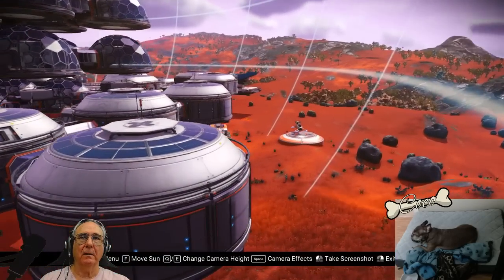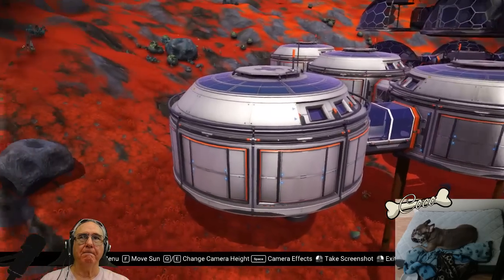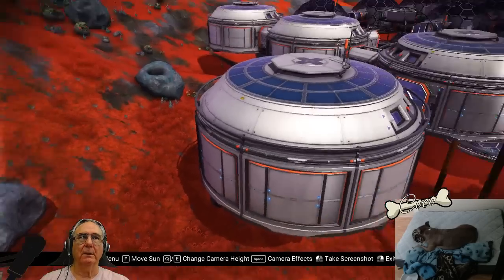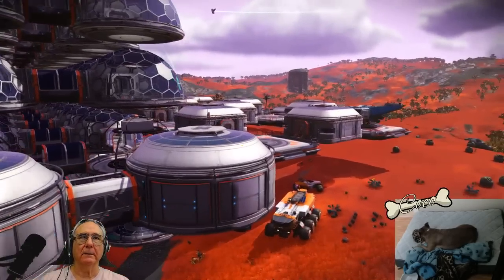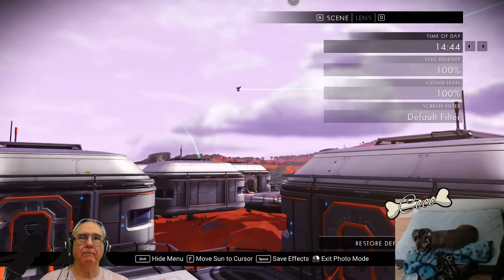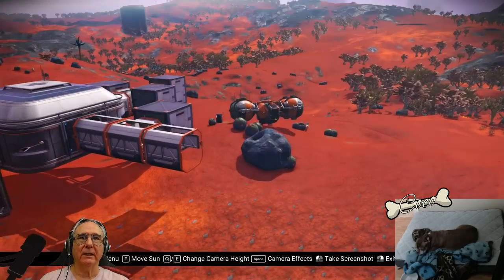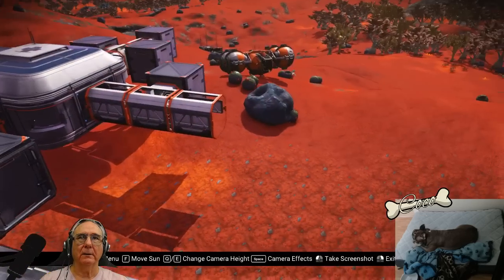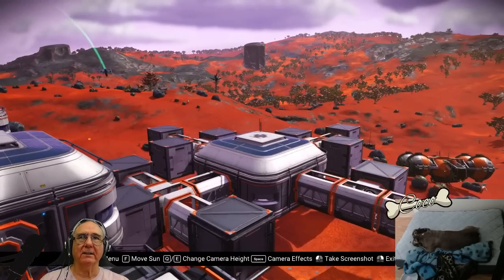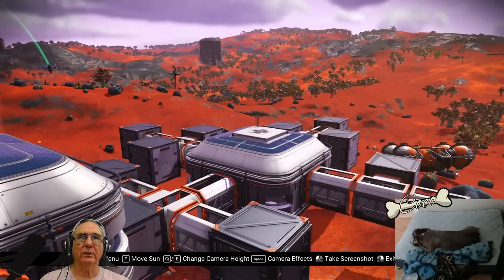So I dug them out, put these foundations down, and there they are. Now I can access all my hirelings. There's actually a door here with a ramp to go in there to access all my storage chambers.